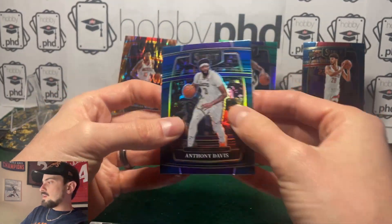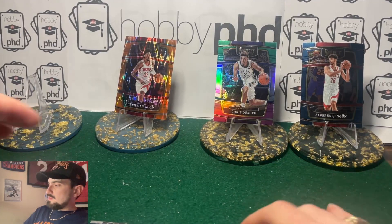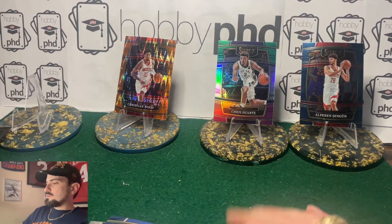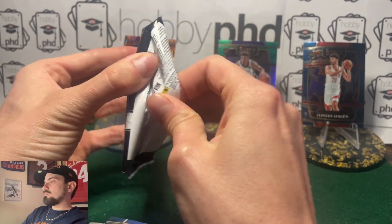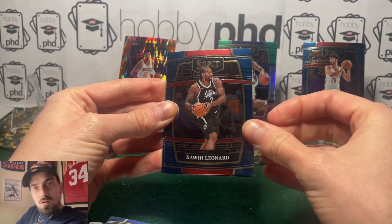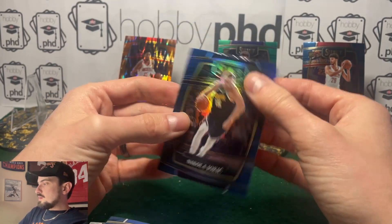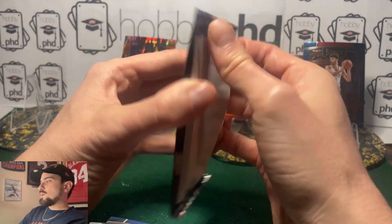Josh Giddy rookie card — that's pretty good — and an Anthony Davis Silver. Not bad, not bad, put him in the medium pile. LeBron James in the medium pile? I don't think so, not for base. Moses Moody, Kawhi Leonard, Jason Tatum, and Nikola the Joker — very cool. All right, last pack of this box.